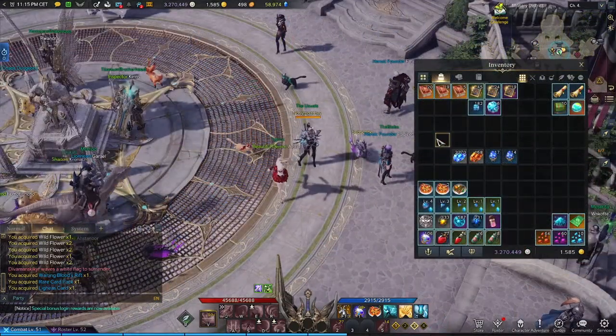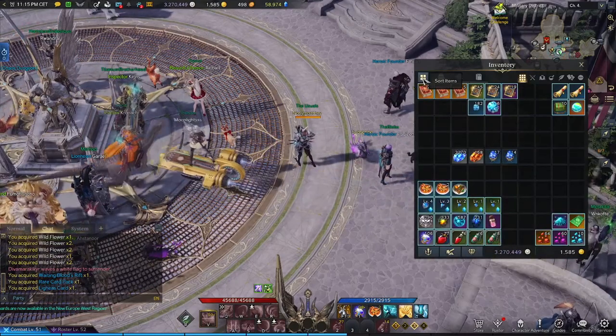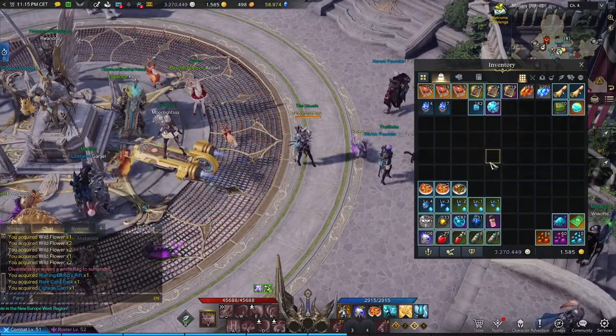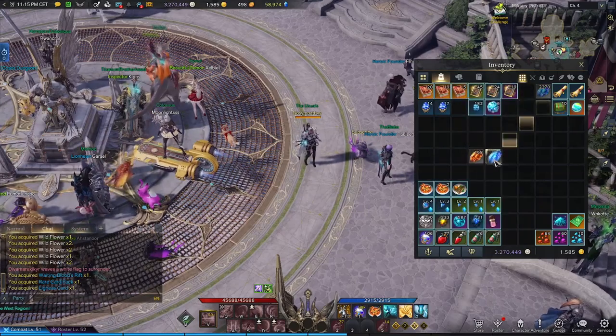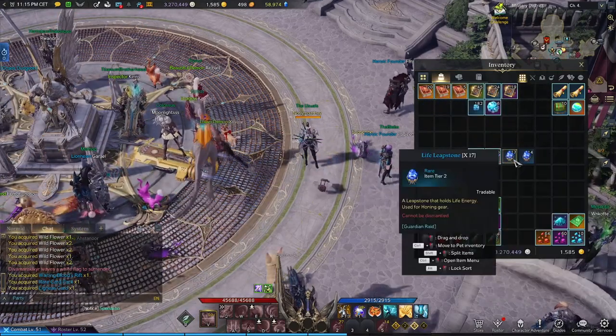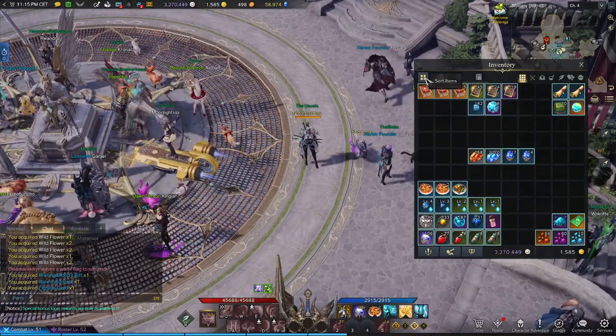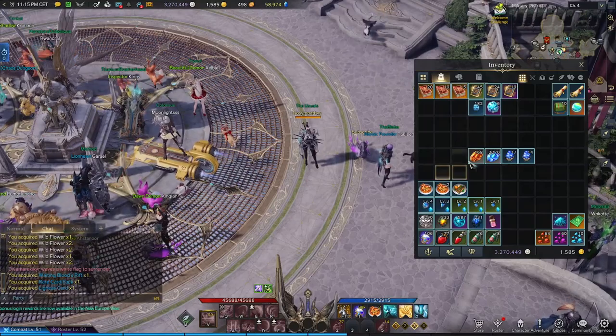Number three: locking your items. If you're an organizing freak like me, accidentally hitting sort and watching your items get reorganized in a way you no longer understand is a real struggle. By holding the Left Alt key and left-clicking on an item, you can lock and unlock it as you choose.